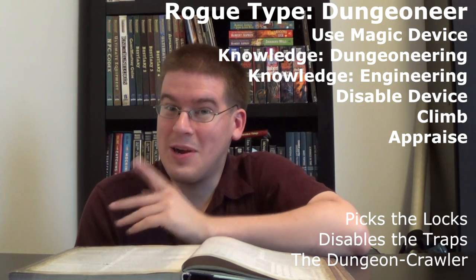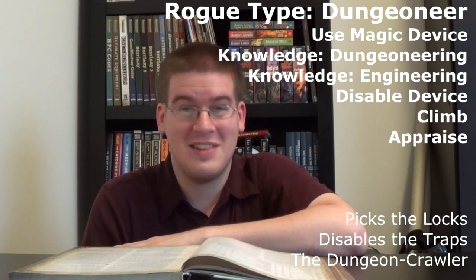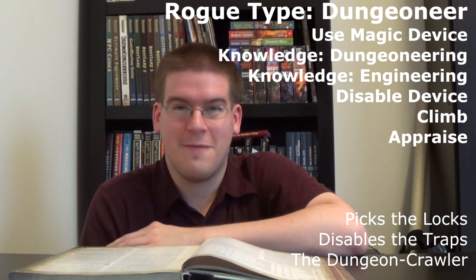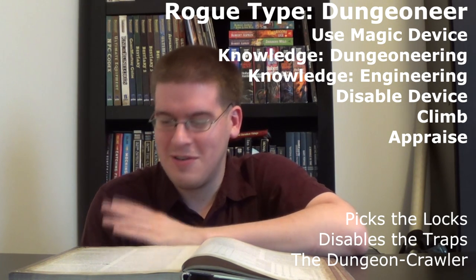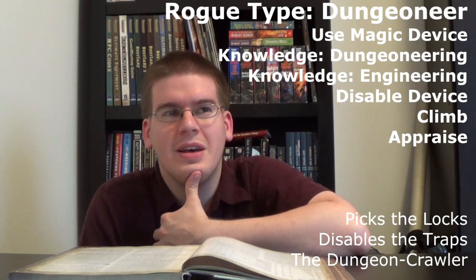You're gonna be going first. If you step on the little tile that sinks in and get hit in the face with an arrow, it's your own fault, because the fighter is in the back covering everybody's rear. So we did the face rogue, the Dungeoneering Rogue, the Assassin Rogue — the face rogue and the con man were the same thing. So I guess there are just three: the Dungeoneer, the Con Man, and the Assassin.